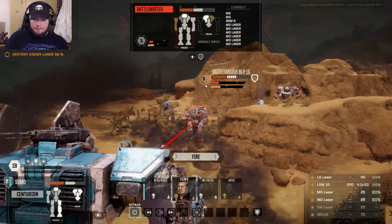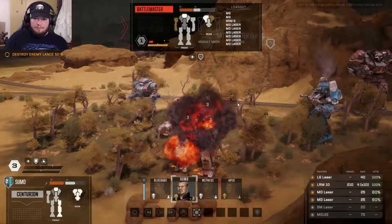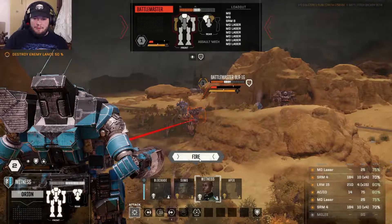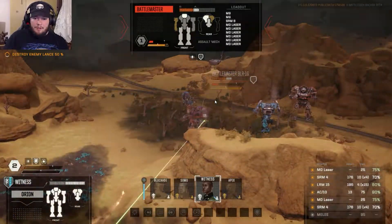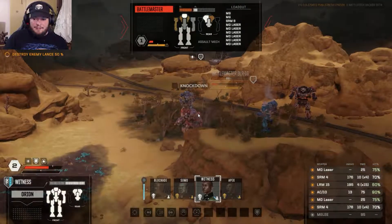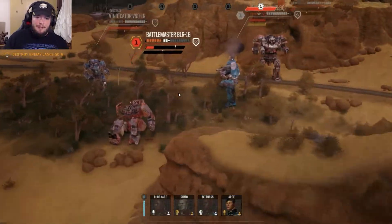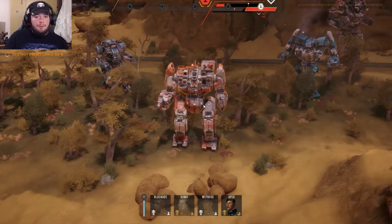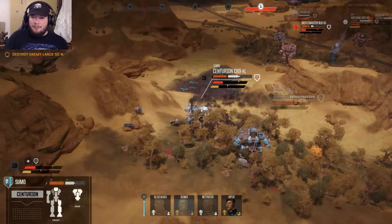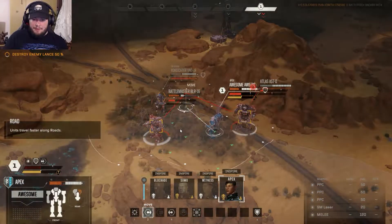Let's fire everything at him. He's unsteady - this is really good! I need to do everything to knock that guy down, firing everything I've got. He went down! The pilot is injured. He will stand up but it will waste his turn and he won't be able to move. Rockets won't do much damage and won't generate knockdown, but his back is open so I'm going to advance there.